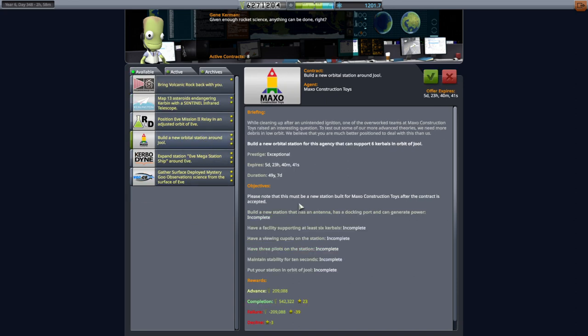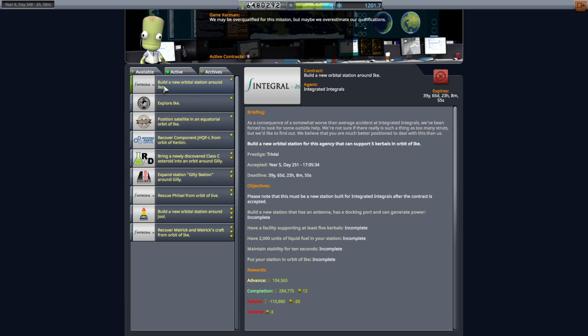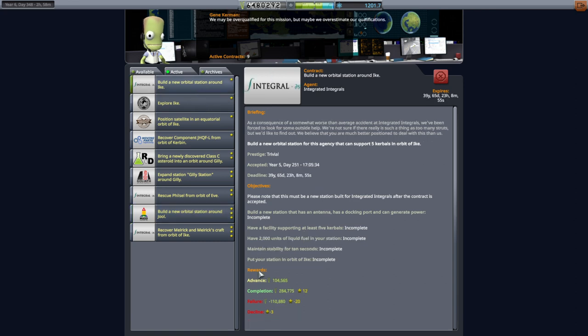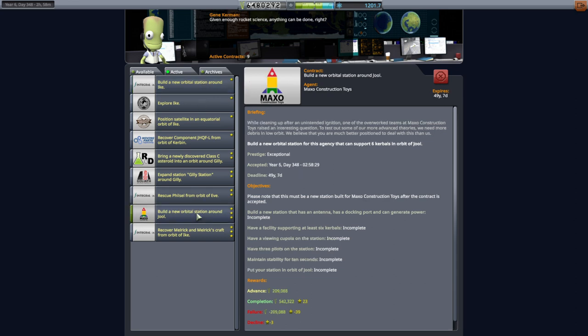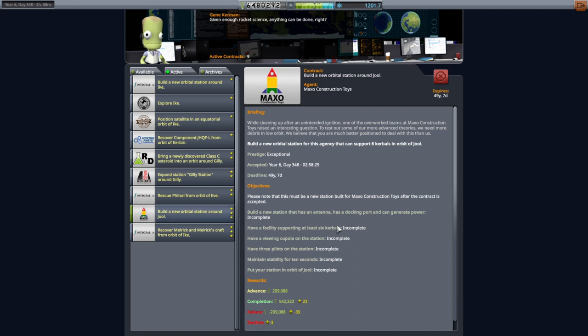However, there is also a 'build a new orbital station around Joule' contract, and we haven't had occasion to do a Joule mission yet. It has to have three pilots on the station, which is annoying. What I'm thinking is we'll send something to Ike first - the new orbital station around Ike needs to support five Kerbals and have 2,000 units of liquid fuel. Then we can transfer that station over to Joule using the 2,000 units of liquid fuel with our newly unlocked nerve nuclear engine.